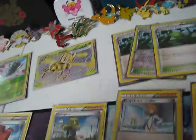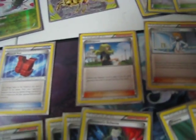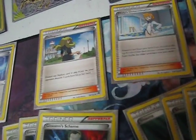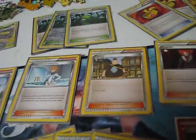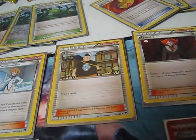I got three Forest of Giant Plants so you can get through your evolution line super fast. I run one Delinquent, just to get rid of your own stadium and hurt your opponent a little bit, or get rid of your opponent's stadium and help yourself. I run a Misty's Determination, which is a great card for getting rid of a Talonflame if you draw it, or discarding something you don't need. Tierno, because a little draw power doesn't hurt.